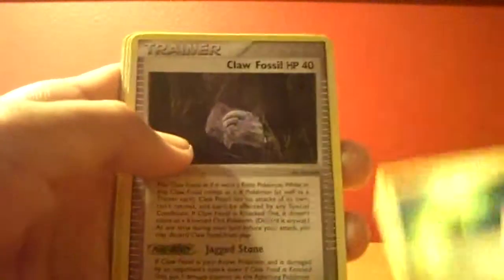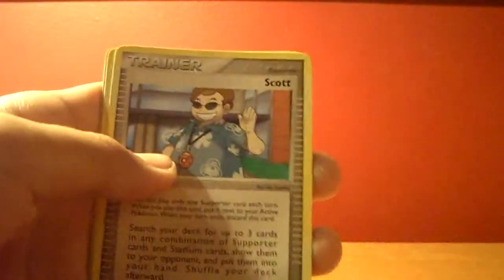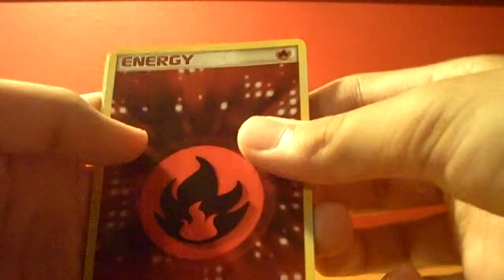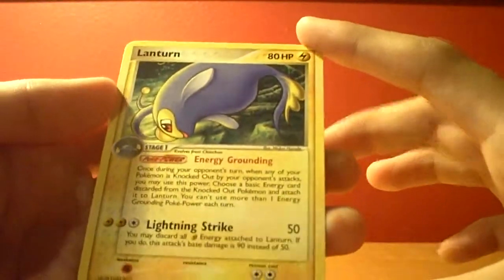Okay, so we have a Chinchao, Claw Fossil, Aeron, Wynut, Snowbron, Scott, Anerith, a Reverse Fire Energy, and a Lantern Rare. I guess it's pretty nice.